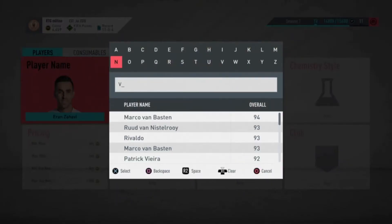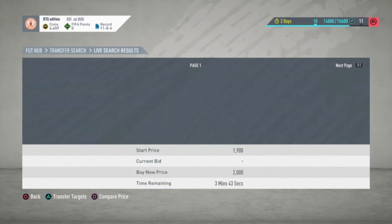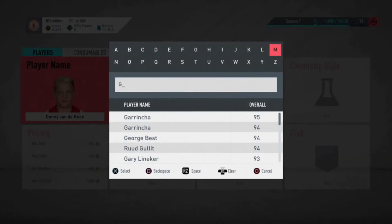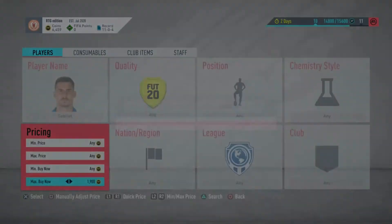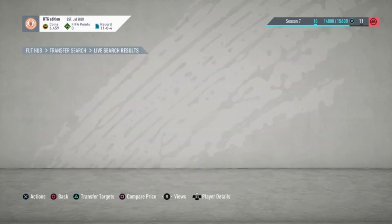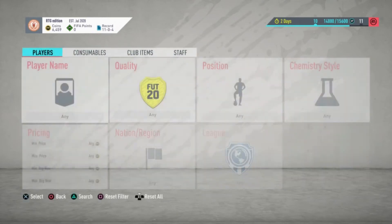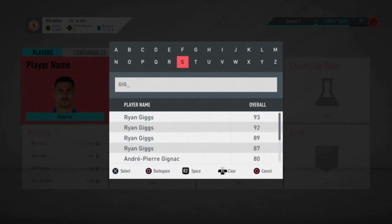Van de Beek is probably one of the best to invest into — decent rating, decent nation, used in a lot of SBCs. He's about 2k and will probably hit about 4 or 5k after a week just from SBC usage. He was needed in the hybrid leagues SBC last time and actually hit 9k — nearly went extinct. So if you're lucky you could quadruple your money. I'd buy about 40–50 of him to make it worth it.